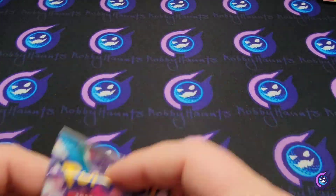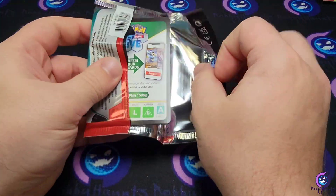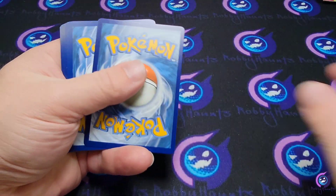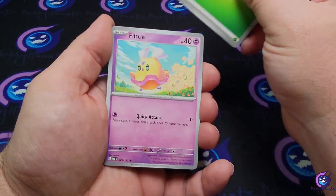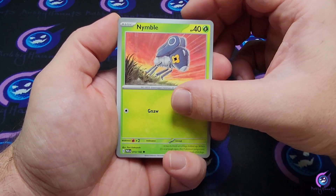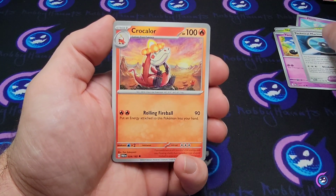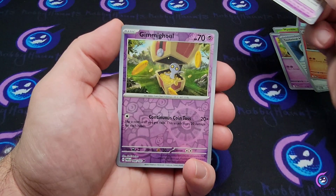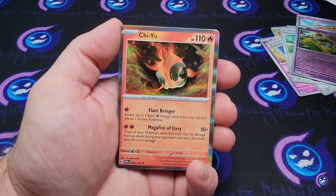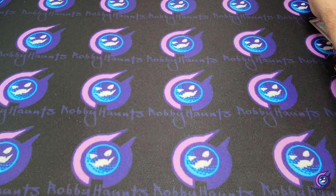First pack — code card, energy to the front. We got a Flittle, Nacli, Nimble Yamask, Technical Machine Blindside, Crock of Lore, Technical Machine Evolution, Gimighoul, Galvantula reverse, and a Chi-Yu holographic. Nothing notable out of that first one.